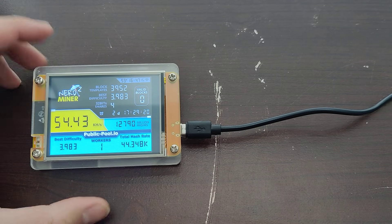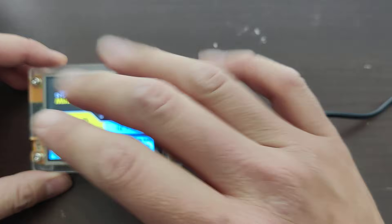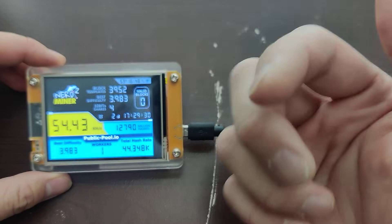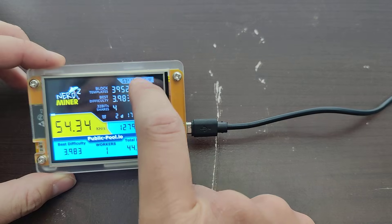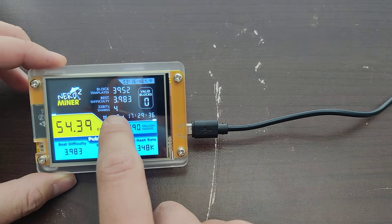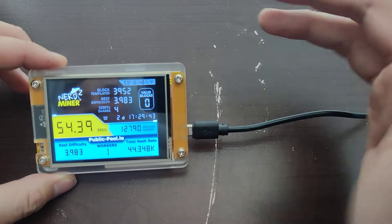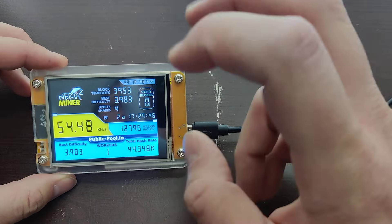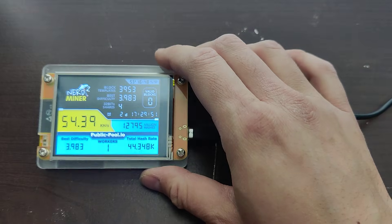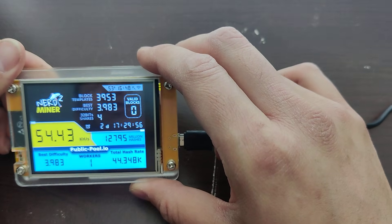So as the basics of it — this thing is really, really slow. There are other computers that are faster and they mine a lot faster, so if you want those, go buy those. This one in two days has done 4,000 attempts, and four shares have been submitted to the Bitcoin hash rate. Hashing is how you look for random numbers for the Bitcoin. If you want to know more about that, there are videos out there.